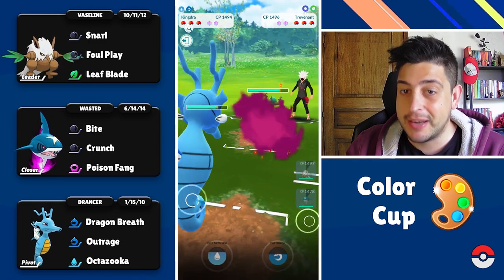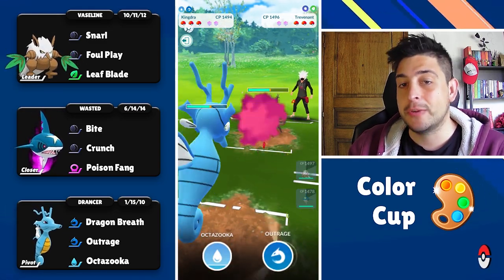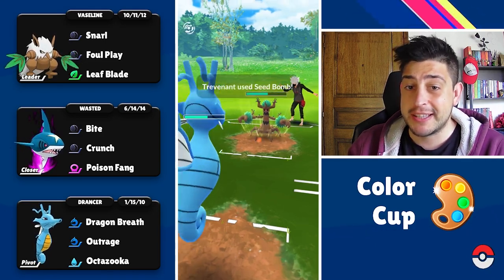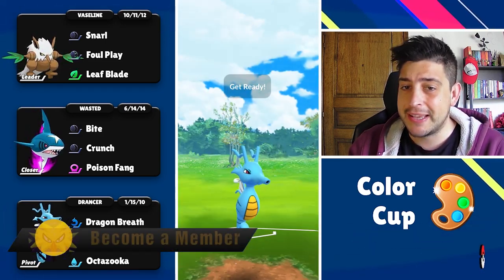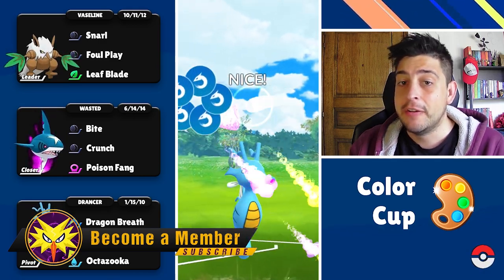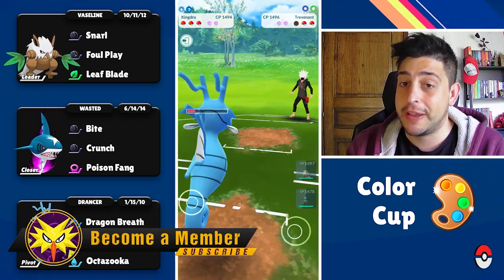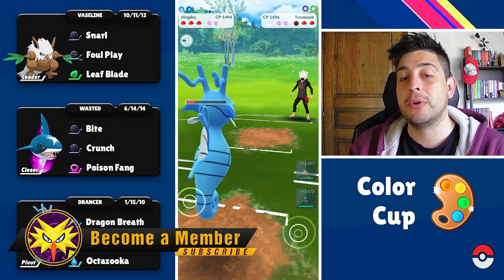Toxapex in the next one up on the lead — we have to get out of there and we got the Kingdra as our safe switch. This is what I like about Kingdra with Steels and Charmers out of the way. Kingdra has a very nice safe field for it to go ahead, safe switch itself, and of course we can always nuke that unsuspecting opponent with the Outrage.